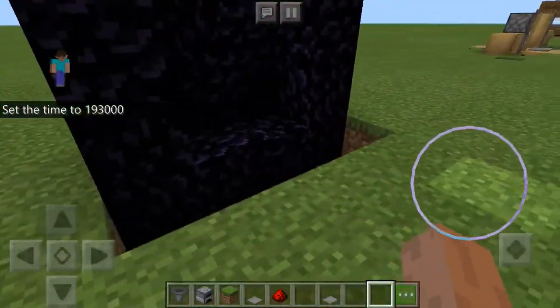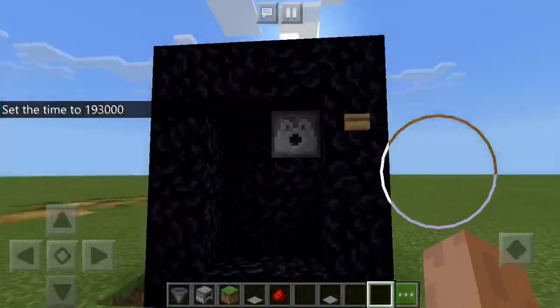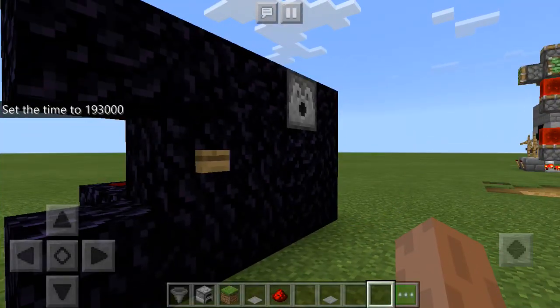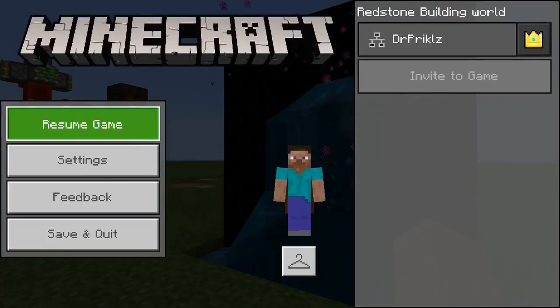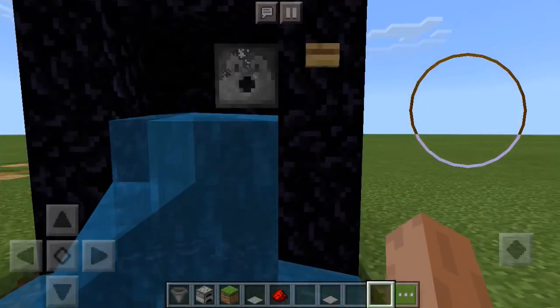The next one: another portal that you can turn on and turn off. This button turns it on, and this button turns it off.